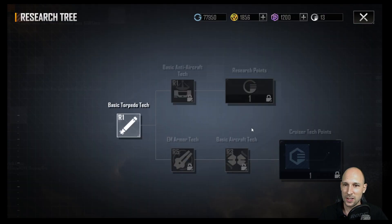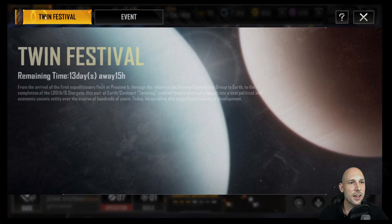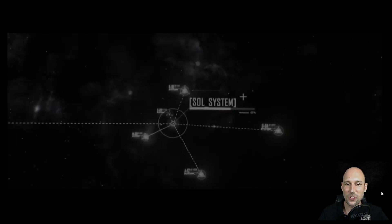Much more important: under our tasks we now have the Twin Festival — 13 days and 15 hours away, so it's not quite 14 days. We already have two things we can do: the So Far Light Year Journey and the Gravity Detection Operation. These didn't start yet, so we'll see how that works. Worst case I'll record it again later, but let's see how it goes on the first try.